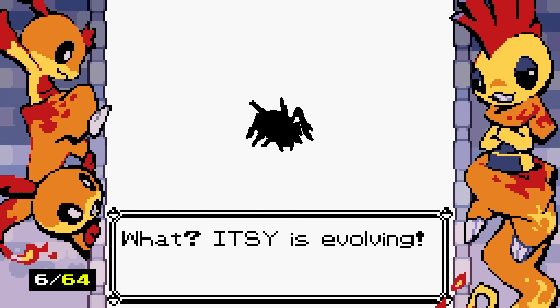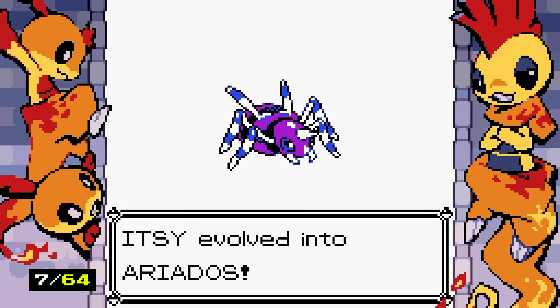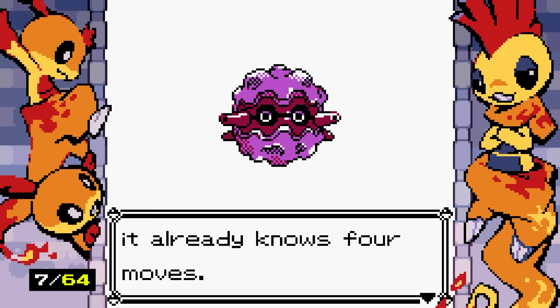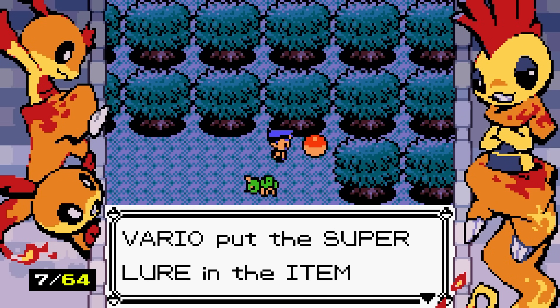Spinarak is evolving into just a bigger spider. What's always interested me is that the arachnophobia you'd normally feel from seeing a spider is removed because Ariados only has maybe four to six legs — if it had eight legs, people would feel a lot more uncomfortable. The fear is in the legs. We also now have Forretress, which is nice for filling out the Pokedex.